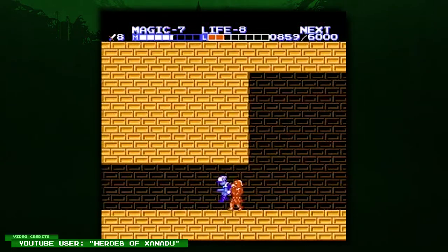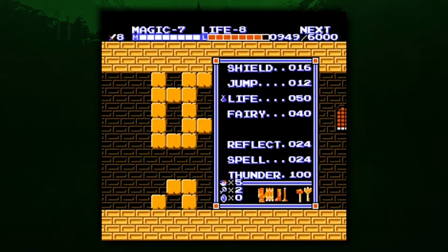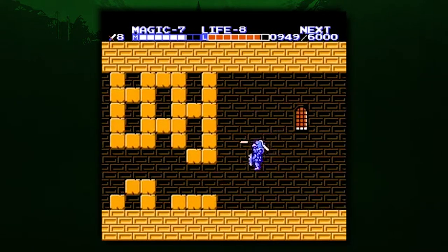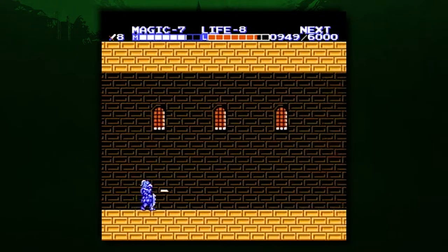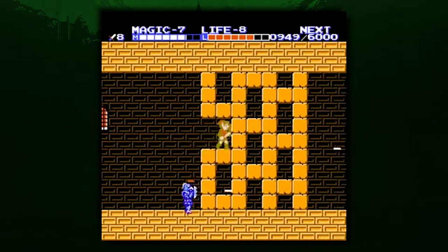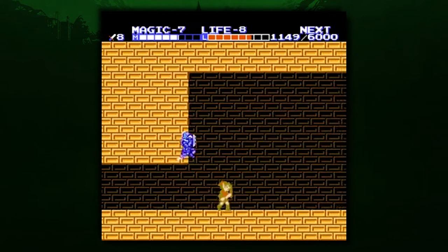Many of you may have never heard of these bird-like enemies from The Adventure of Link. They are only found in the Great Palace, which is the final dungeon in the game. Be careful! These fellas will leap right at you, throwing sword beams, dealing massive damage. If you aren't careful with your movement, even a single one of these avian villains can send you to the game over screen. Honestly, at the end of the day, it's almost more worth it just to ignore them and run away bravely.